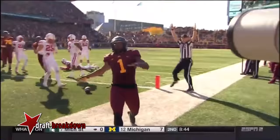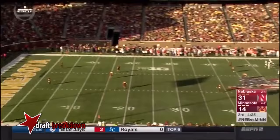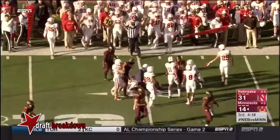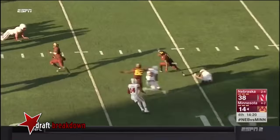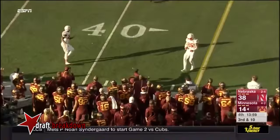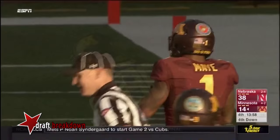Minnesota down by 3 for Leidner and the Gophers. Myrick from the 4 — sets up his blocks, gets out to the 30. Good field position for the Gophers. Now May from the 9 — across the 20, brought down hard at the 25. Third and 10 — with time, has a man open. K.J. May makes the sliding catch. You've got to start putting some plays together and get some points on the board.